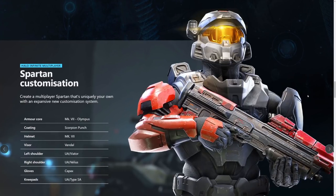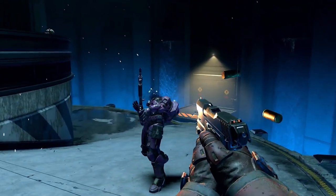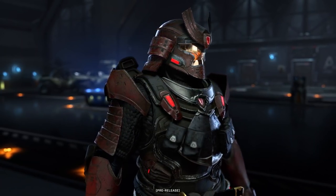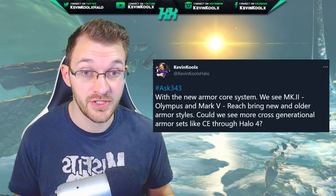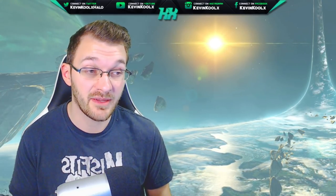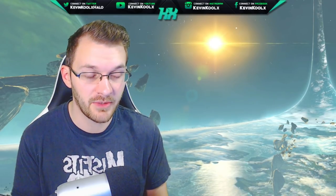On the Halo Infinite side, the new Mark VII armor core features much newer armor sets, including different undersuits. There's also the Samurai armor set, which is an entire core in itself with unique armor permutations. We'll probably see additions to these armor cores throughout the seasons — like new shoulder pads for the Mark VII. I did an Ask343 tweet asking whether we'd get different armor cores across Halo generations, like a CE core, a Halo 4 core, and a Halo 3 core, to give players even more customization options. Right now we've seen the Mark VII Olympus variation, the Mark V Reach variation, and the Samurai armor core.